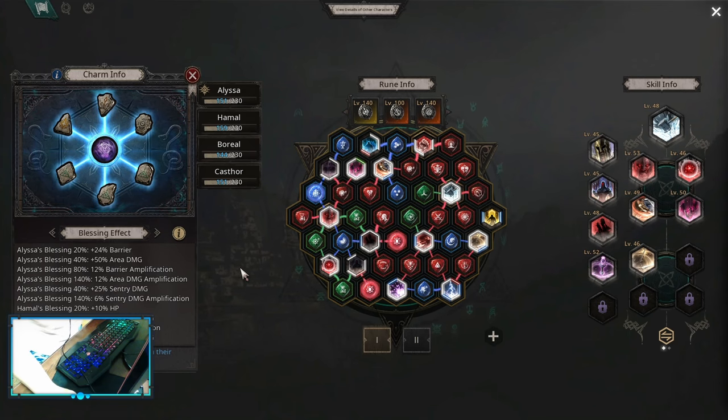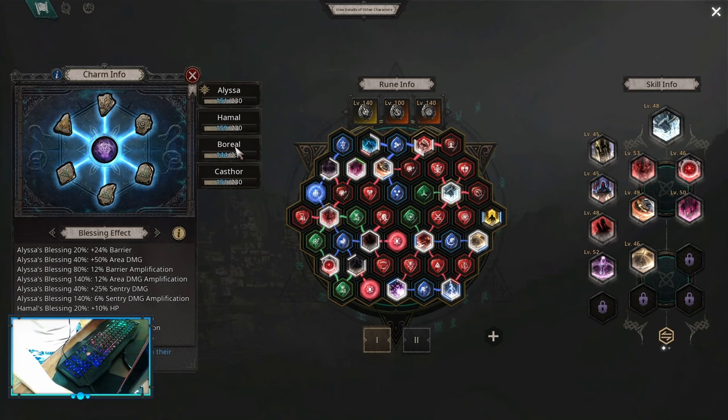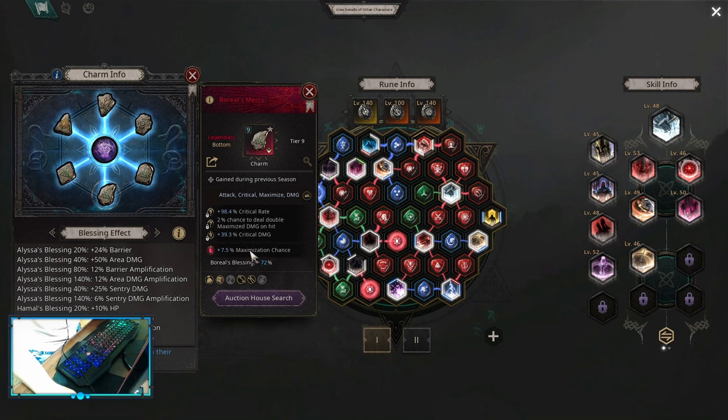For the charms on the physical critical build you want to go Alissa, Hamal, Boreal, Caster 140s. Pick up critical rate and critical damage at least, and on the third affix you can go maximize damage, damage, or HP depending on whatever charms you can get. On the legendary prefix we want critical damage, strike damage amp, or maximization chance — maximization chance is the best one.